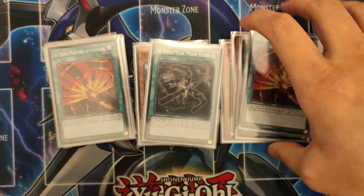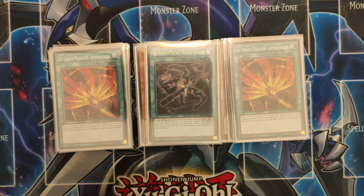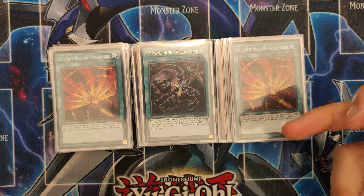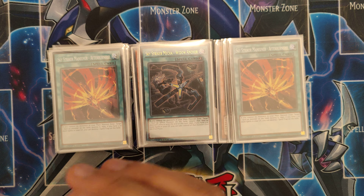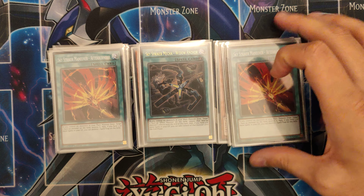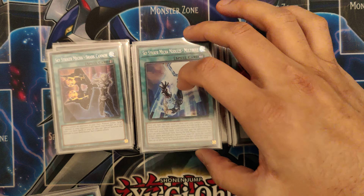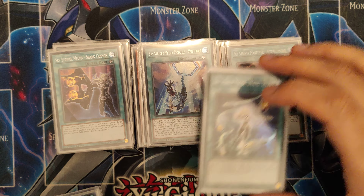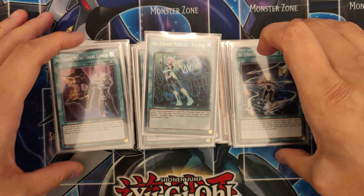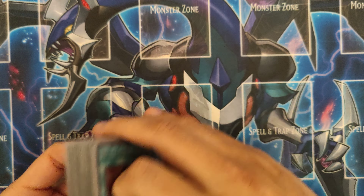I did play 1 Afterburner and 1 Jamming Wave, but I think this format people are going to put up a lot more boards. I know there's going to be a lot more back row, but Afterburner destroys monsters first and then back row. I've got back row stuff in the deck but I think 2 is best. 1 Shark Cannon, 1 Multi-Roll, 1 Hornet, 1 Era 0, and of course Engage — the best card. If they ever bring this back to 2 it will be crazy, but 1 is good.